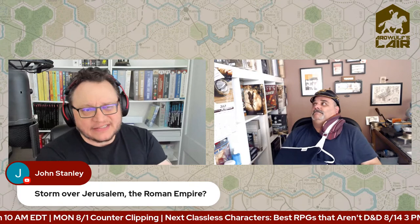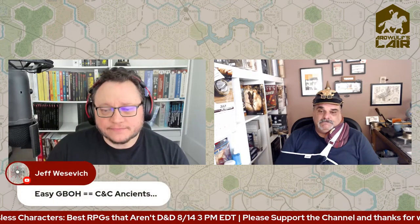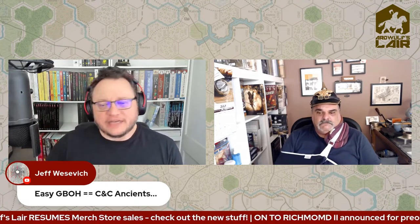Storm over Jerusalem — the siege of Jerusalem is late first, early second century. I think Commands and Colors Ancients is a significantly simpler game than either version of GBOH. They're both good games — it's a preference thing. I play and enjoy Commands and Colors Ancients, but not very often because if I'm going to play Commands and Colors, I'd rather play Napoleonics.